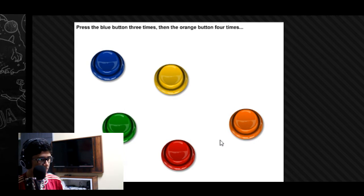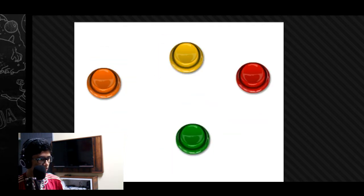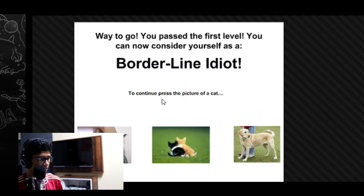Press the blue button three times and the orange button. Three plus four: one, two, three — one, two, three, four. Way to go, you passed the first level. You can now consider yourself as a borderline idiot.